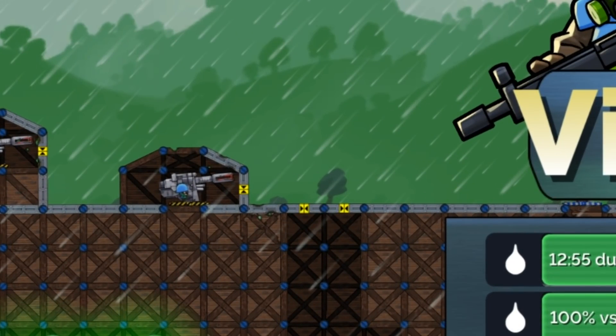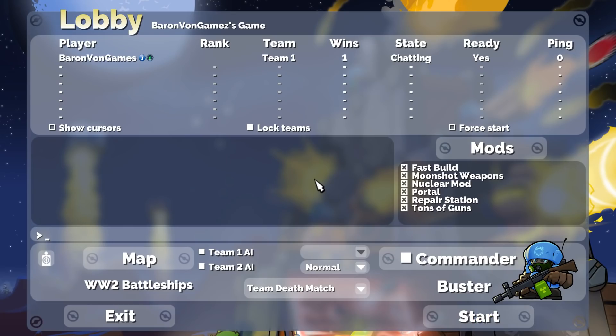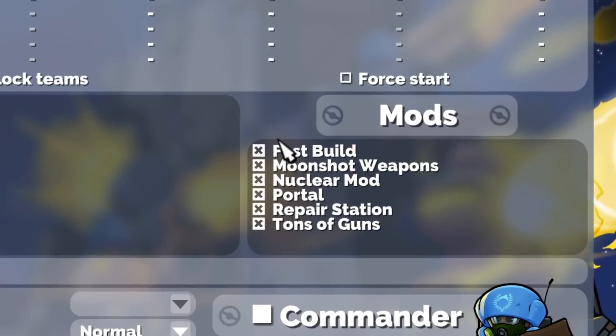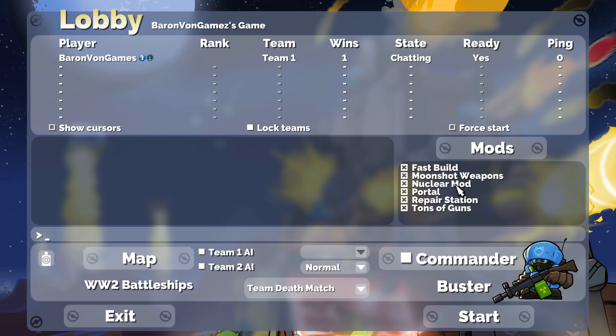If you guys do want to see more Forts, pull the trigger on the like button and suggest some maps we could have commissioned, and maybe some mods if you'd like to see some crazy weapons. These are all the mods we used in this one - some are default in-game, others are on the Steam Workshop like the nuclear mod. Thanks for watching - pull the trigger on the like button if you want to see more, and I'll see you in the next one.